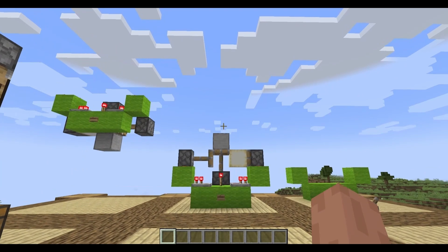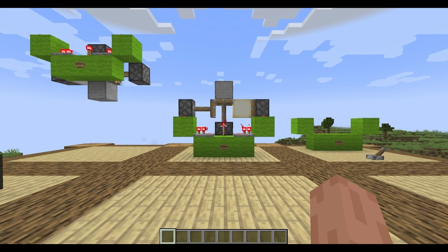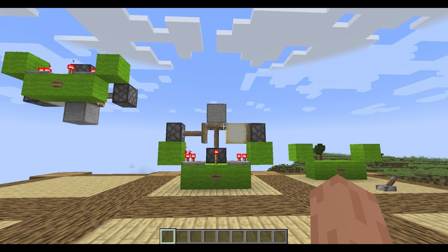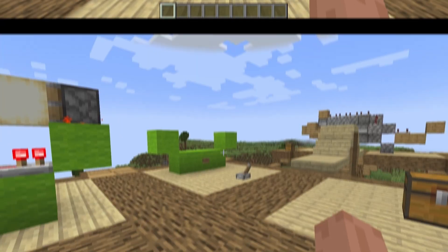Hello everybody and welcome back to my channel. Today we are going to do a redstone-only build — block swaps that are flush with the floor, the wall, or the ceiling depending on which you want to use. What's really neat is that the materials used for all three are going to be the same amount; it's just a different orientation as far as the pistons are concerned.